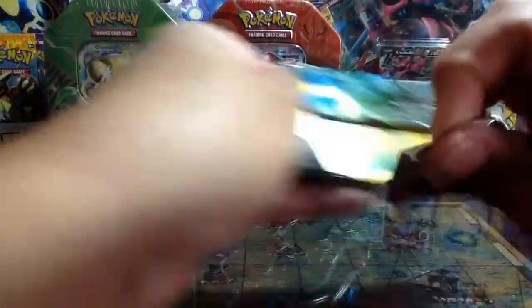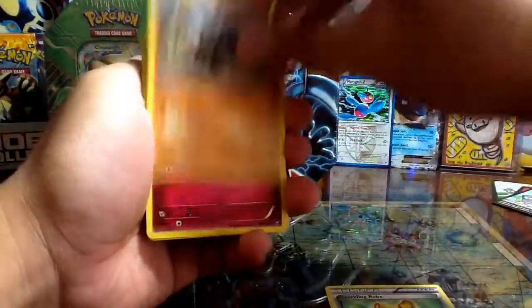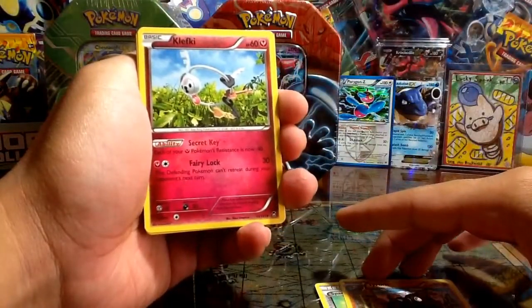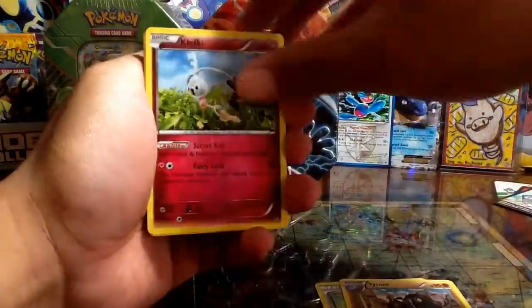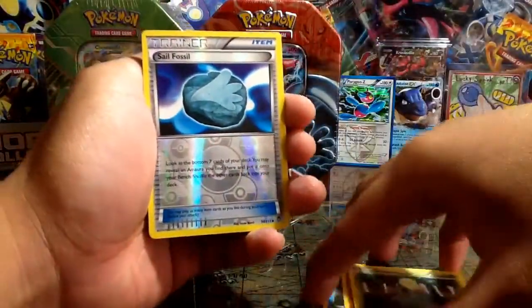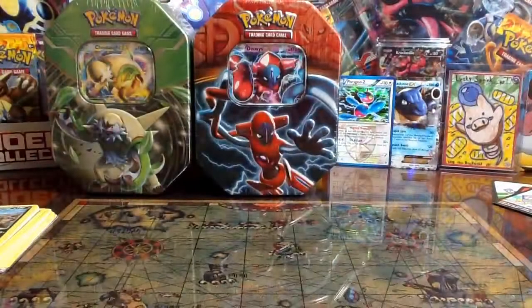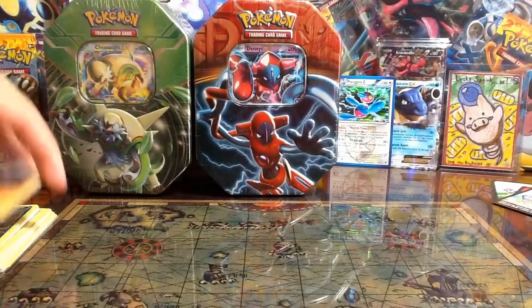Nothing really too special yet. Final pack for that tin — Furious Fists again. We have: Sparkling Robe, Tyrant — so the Pokemon in the pack was Tyrantrum — Clefki, Pikachu, Magmar, Clancher, Mianfu, Bellsprout, Sail Fossil Reverse, and Tyrantrum regular rare. Nothing too good from that tin.